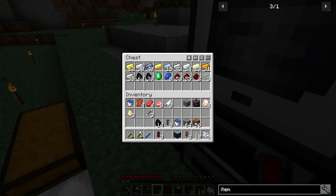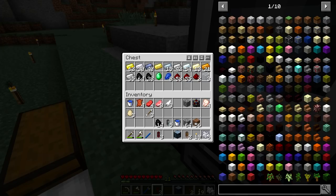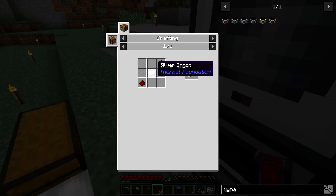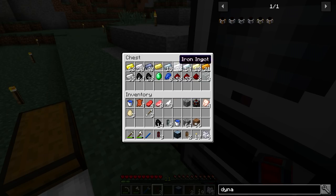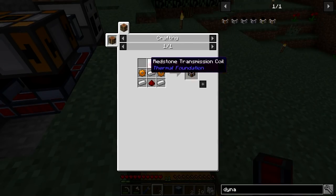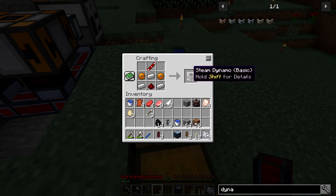I think the only way around this is to actually make another dynamo — I don't think there's any other way. Luckily it's not really that expensive: three iron, two pieces of redstone, some silver, and a copper gear which is eight copper. This is a little disappointing since I thought we could reuse everything, but at least I figured out what the issue is. There we go — made both of those.